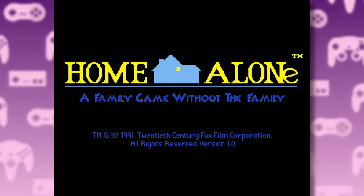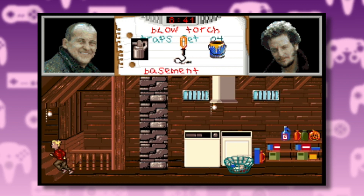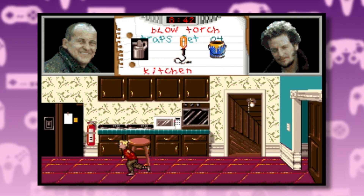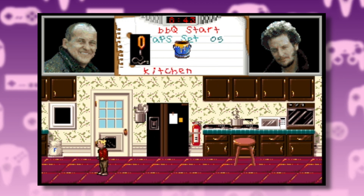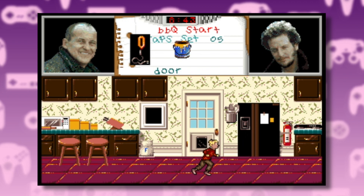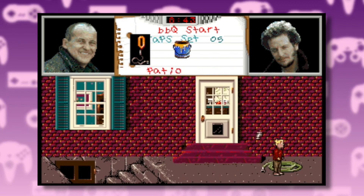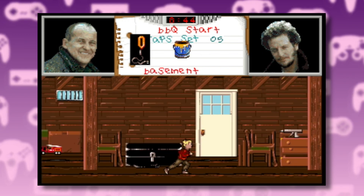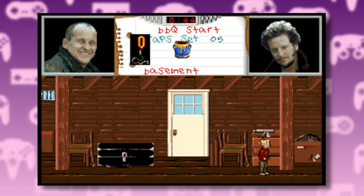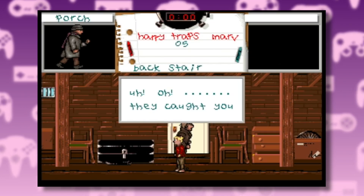Moving on, we have the MS-DOS version. This one is by far the most accurate to the movie — most of the rooms and the overall house layout are just copied from the film. In terms of gameplay, it's kind of similar to the NES version but the execution is a bit different. This time you have about five minutes to run around the house collecting traps and setting them in the right place before the Wet Bandits enter. Having a working knowledge of the movie definitely helps in knowing where to place the traps. Alright, I've got all the traps set — do your worst, Wet Bandits. Goddammit.